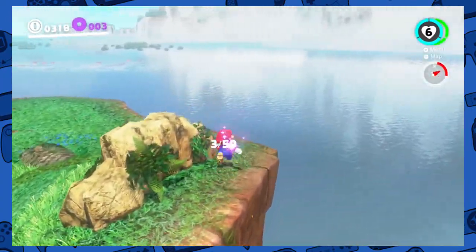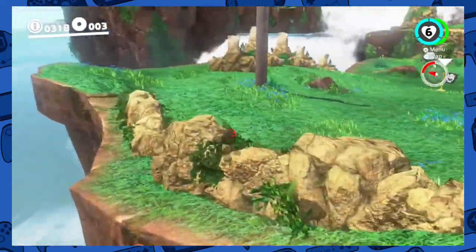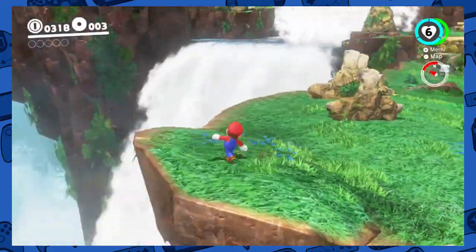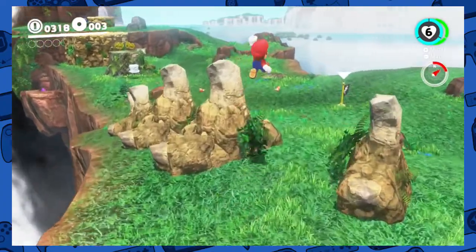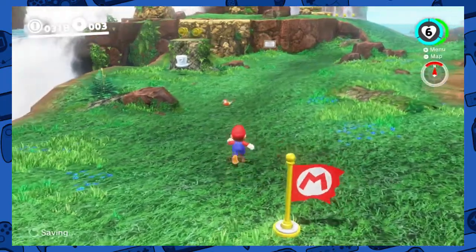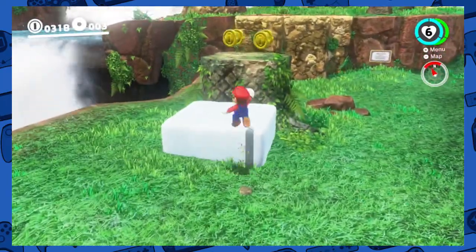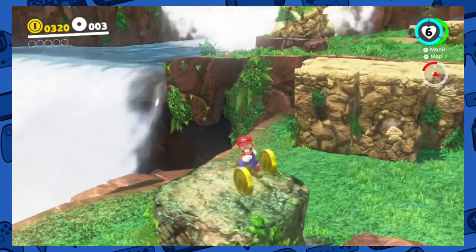There we go. Already found stuff. So these purple coins — each kingdom has them — and they can be used to buy certain things. Certain things can only be bought at certain kingdoms, basically. Then you can use regular coins other places. So there's kingdom-specific coins, then there's regular universal coins.